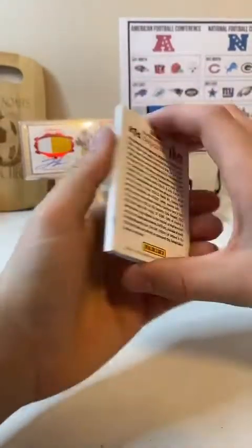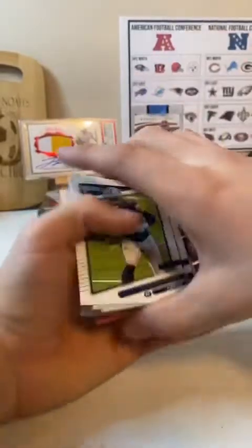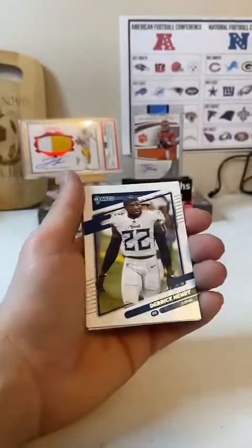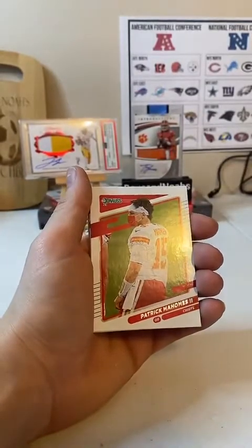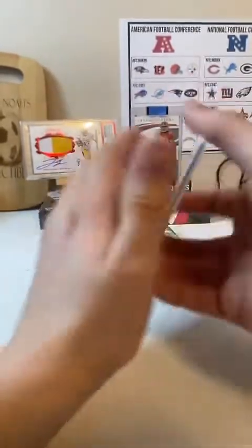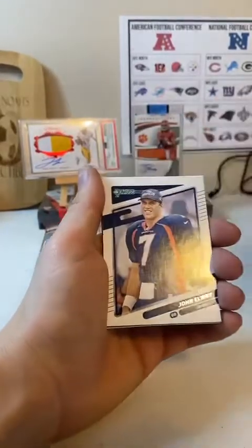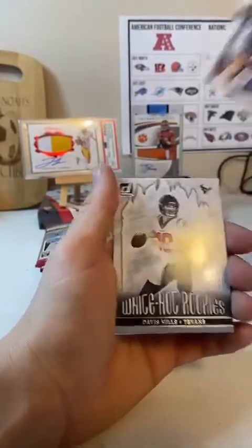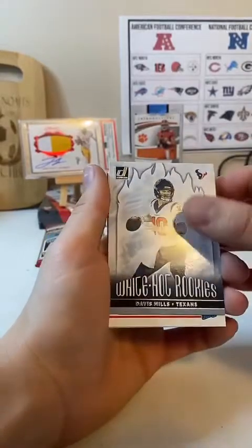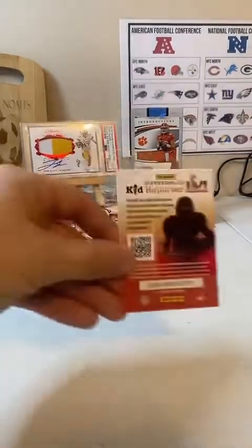That's some cards backwards. Ezekiel Elliott, Derrick Henry. Michael Gallup. Patrick Mahomes. Jamison Crowder. John Elway. Davis Mills White Hot Rookies — nice answer there. And we got Nick Bolton. And a Kid Reporter.